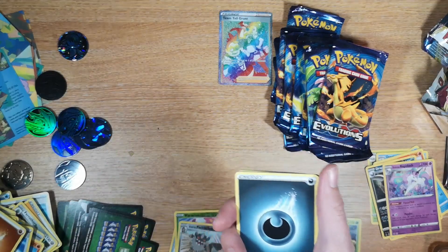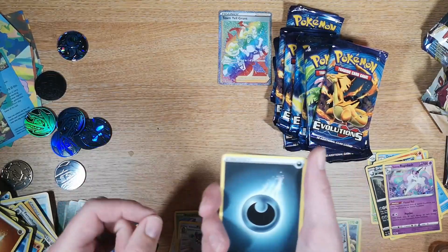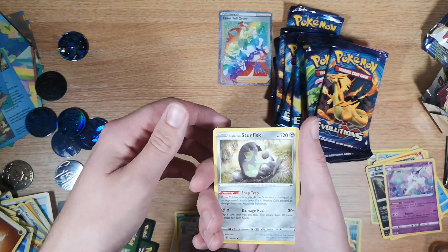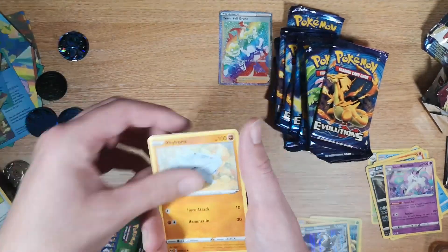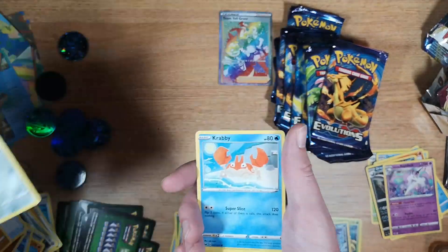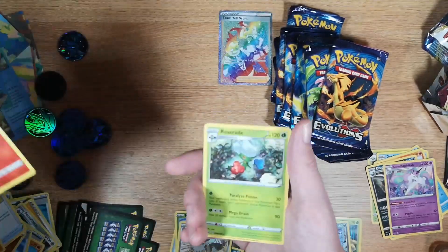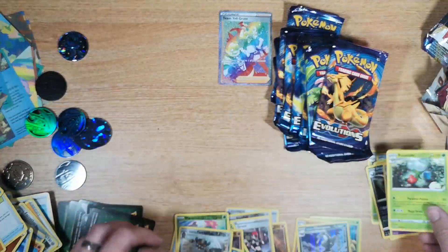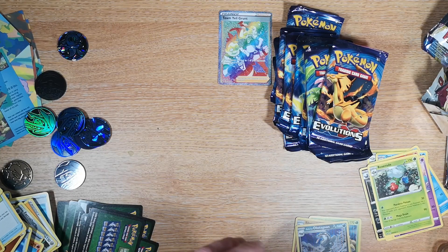Just everything about it is pretty — the rainbow coloring, the... glitteriness. I can't believe I said that. A Stunfisk, Hyper Potion, Team Yell Grunt, Rhyhorn, Roselia, Ferroseed, Krabby, Galarian Zigzagoon, Sealeo reverse, and we have a Roserade regular rare. I don't know what the pull rates are for hyper rares — I'd imagine not particularly great.